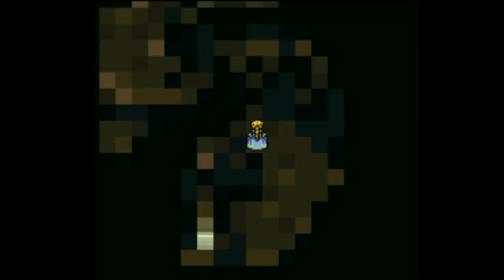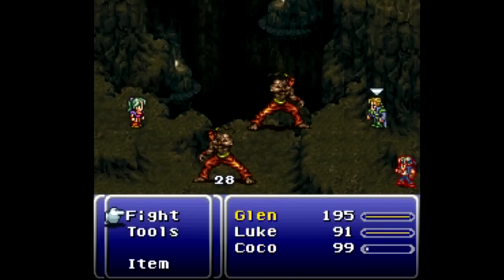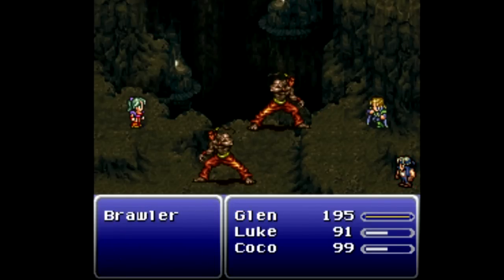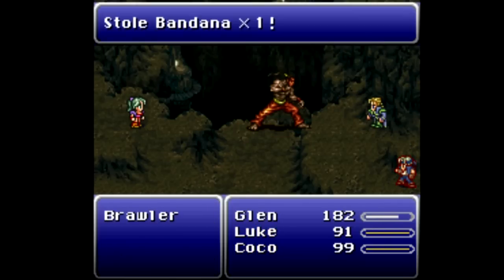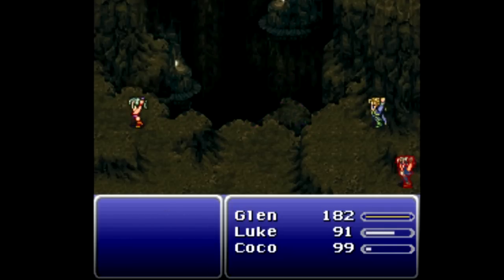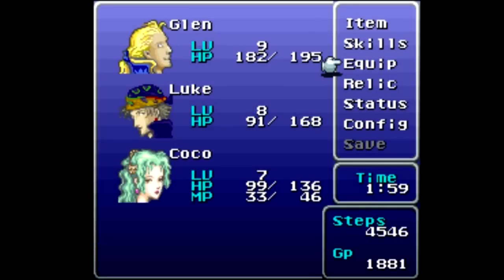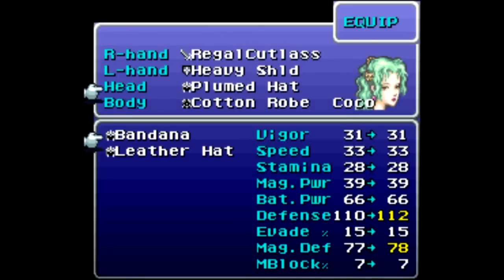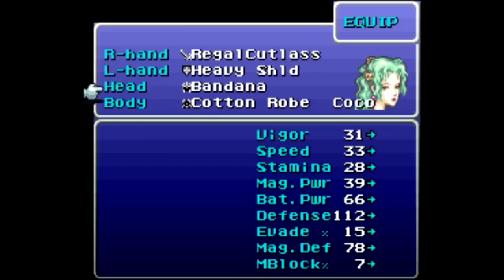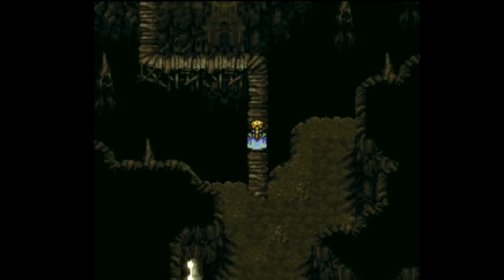Let's move back into the cave and up and around - this is kind of a secret, kind of not. Here we do have brawlers. If you really want to, you can steal from them - they have bandanas which are an upgraded helmet. I got a bandana! Let's equip that on somebody - probably Coco. It's like a one-in-eight chance usually, so I got very lucky. Defense and magic defense up, much appreciated over the plumed hat.